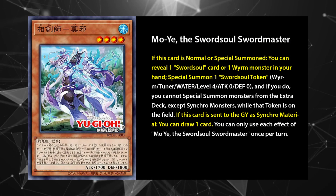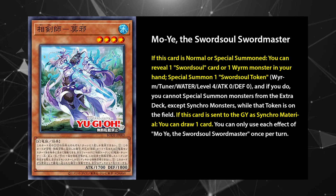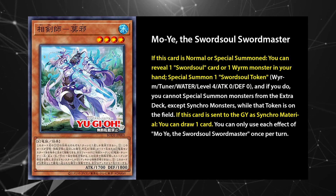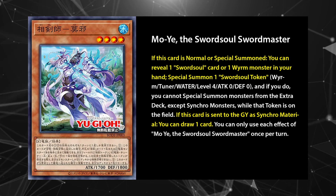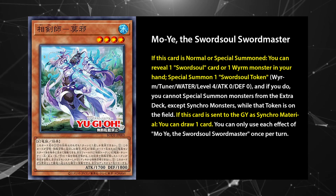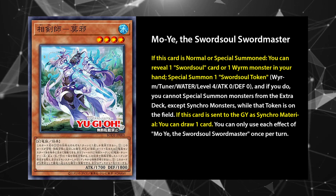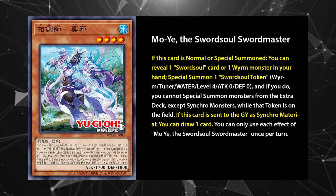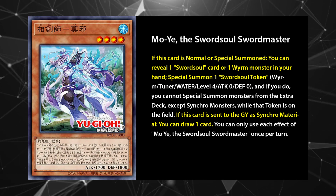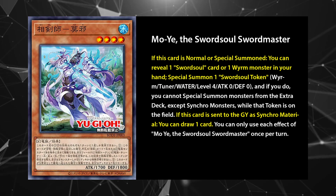Mo Yi is arguably the best of the three. At level 4 Water Worm with respectable stats, on summon she makes the token by revealing a Sword Soul card or Worm Monster in hand. Mo Yi technically requires the least setup, but she's not necessarily your starter and will often be sent from deck to grave by Tai A.